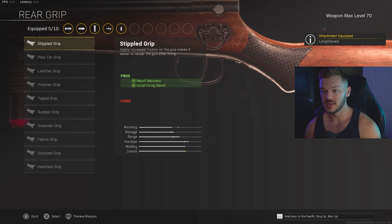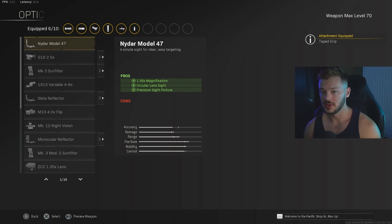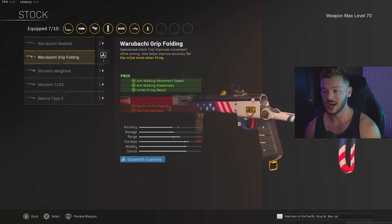In the rear grip section we're going with the Taped Grip for aiming stability, movement speed, weapon swap quickness, and sprint-to-fire speed — a really solid option I recommend on a lot of these guns. In the optics section we're throwing on the Slate Reflector — I believe it's 100% the way to go over iron sights, because this gun has a tendency to jiggle around a little bit. The Slate Reflector is going to help keep you on target more often than not. In the stock section we're going with the Warubachi Grip Folding for aim walking movement speed, steadiness, and initial firing recoil, though there is a sprint-to-fire speed penalty.